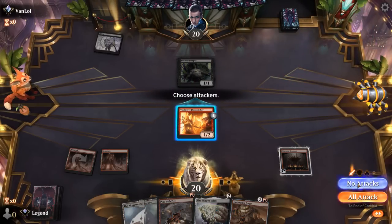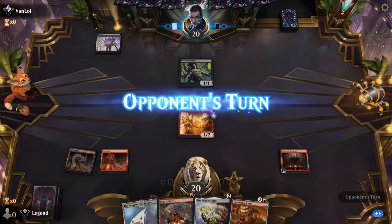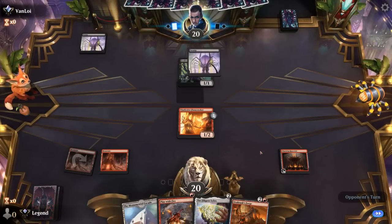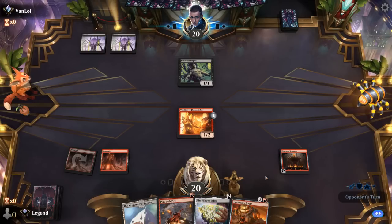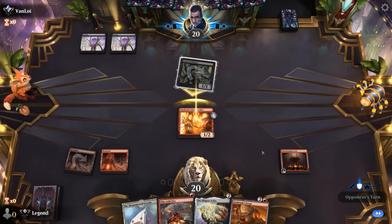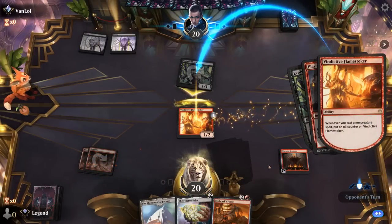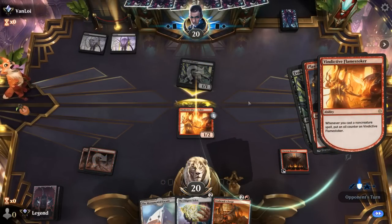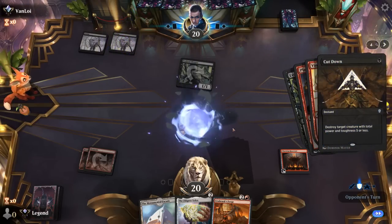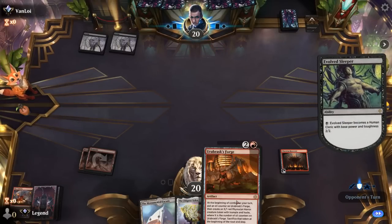I could not attack with Flamestoker, kind of forcing them to either kill it or pump Sleeper — at which point we can respond with Play with Fire, wasting the opponent's turn. That paid off: they weren't able to add anything to the board. Now we get our Forge going.